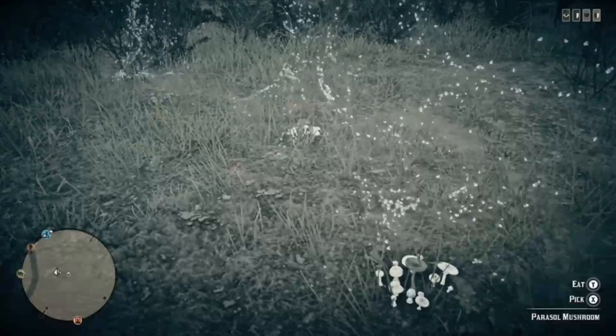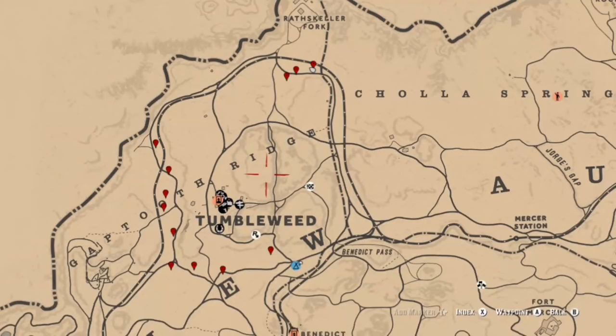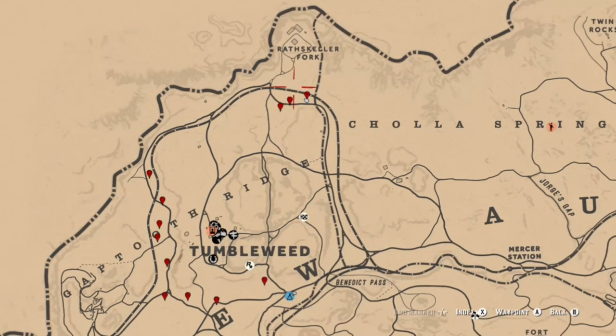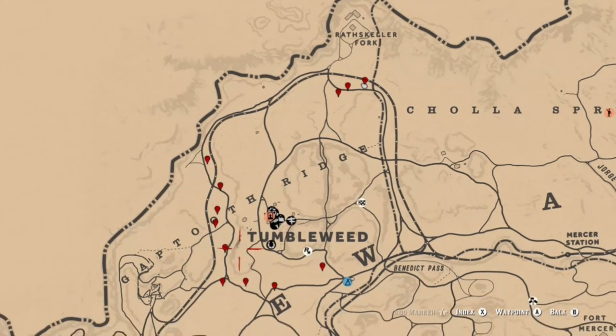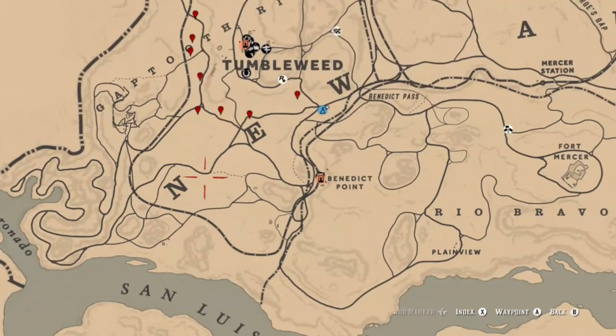Parasol mushrooms can be found in plenty of locations, but I'm going to show you a way to get three challenges done at the same time pretty easily. If you're looking for parasol mushrooms in the Tumbleweed area, you have a couple locations here south of Wrathscaler and then along the train tracks — this area in Gap Tooth Ridge all the way down to the southern part of Tumbleweed.